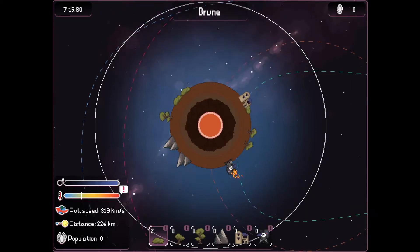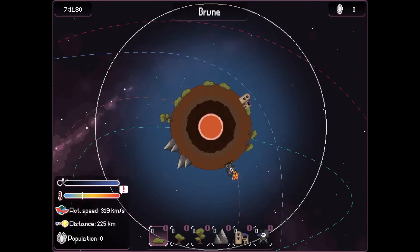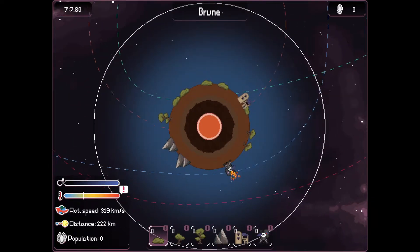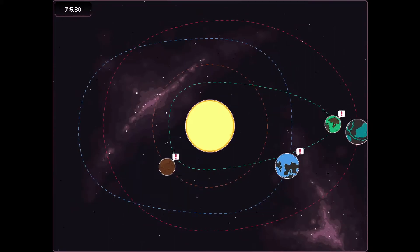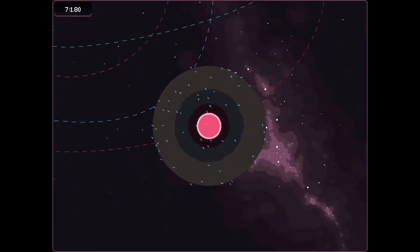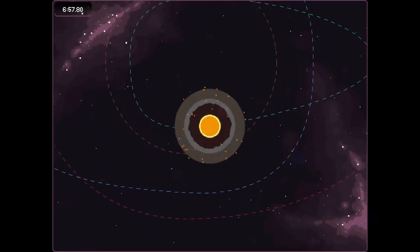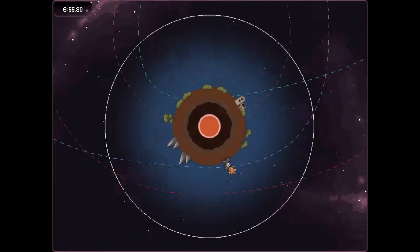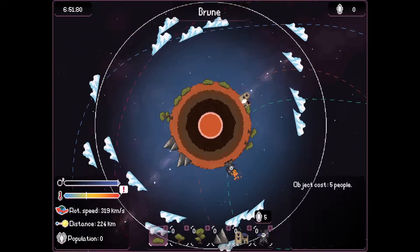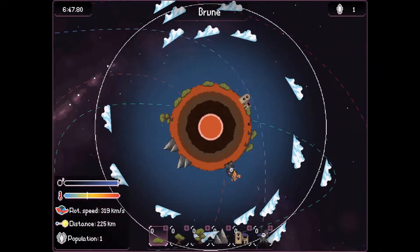We'll keep placing plants here, then. This probably wasn't a bad idea to just do that. It seemed like there was an atmosphere forming before I took it out there, so that's a bit unfortunate. Okay, this one's a really cold planet, so we definitely gotta wait there. This is a very slow process, but oh cool, I can collect the humans here.